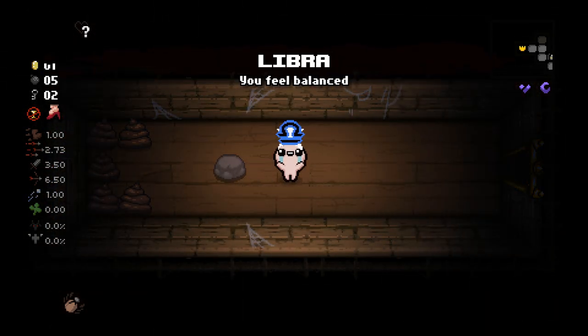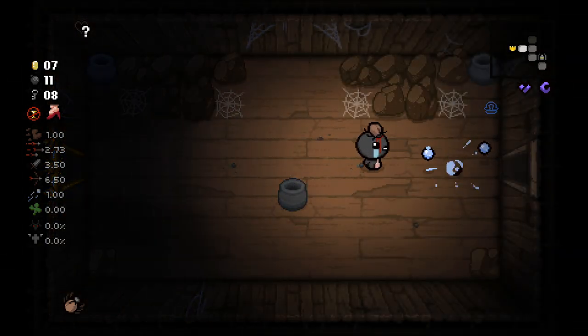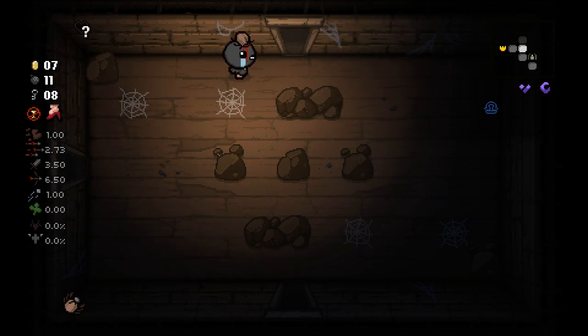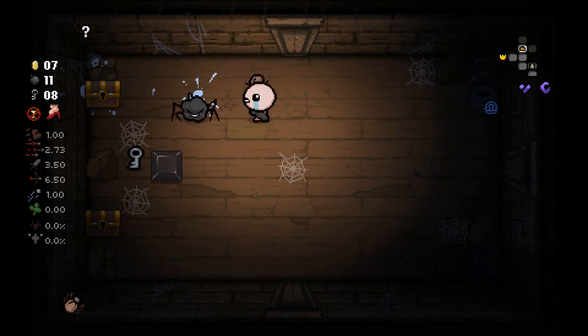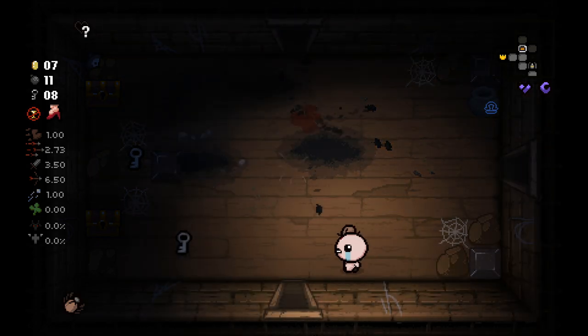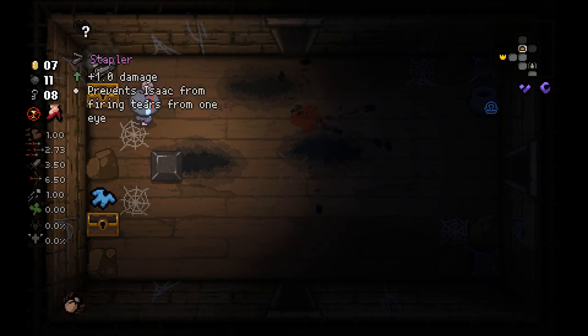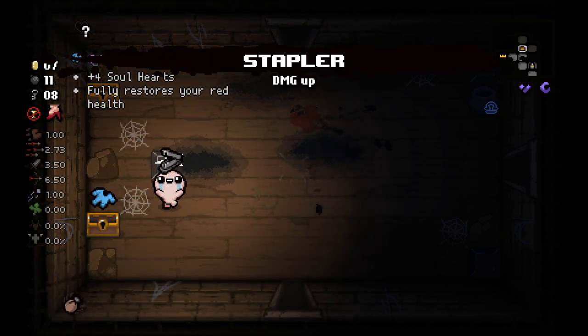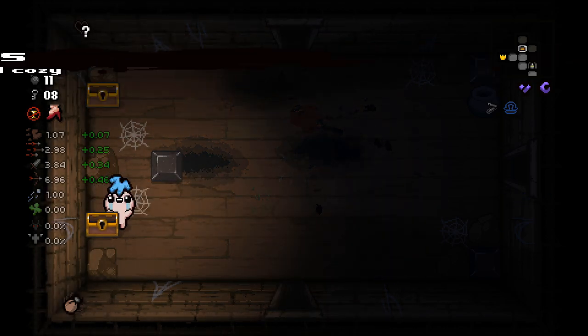This is Libra, it is going to make me very balanced. Usually not the best thing in the world, though it does combine very well with certain other items, so hopefully we can make something good out of it. Plus it gives us six keys, bombs, and coins, so we can hopefully get a couple things out of it, like this stapler, which gives us a bunch of stuff to all of our stats.